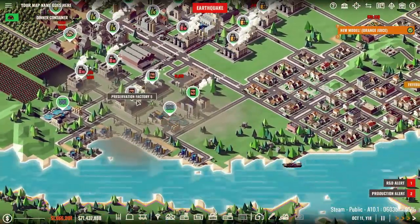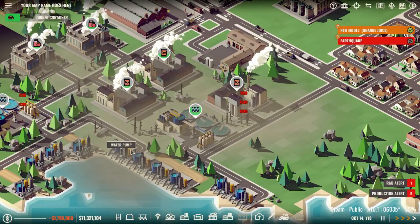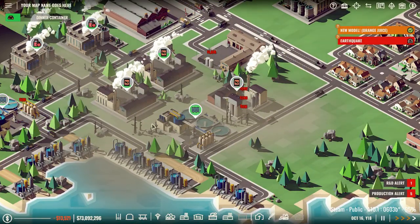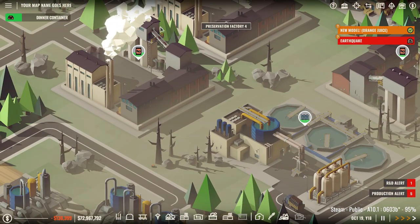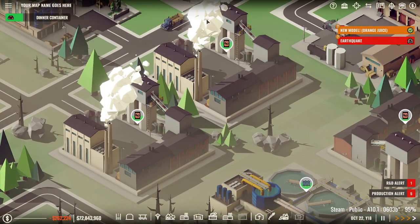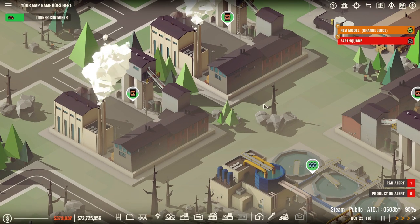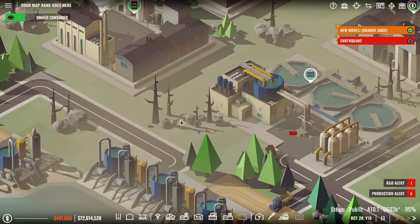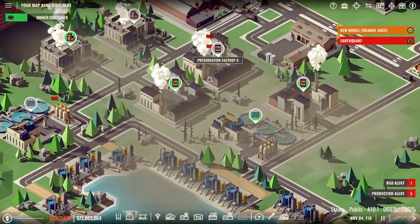Over here, I recently put down some potato chip factories and did not address any pollution with them. You can see that the trees here are already suffering a little bit. Living trees will help fight pollution, so I've actually planted trees around some of these buildings to help. But if the pollution gets too bad, it will kill the trees. These trees will not really grow back on their own even if you address the pollution — it takes a very long time. So we've got to keep an eye on that.